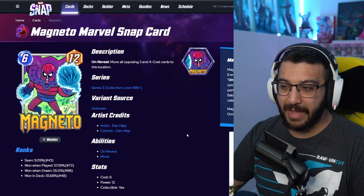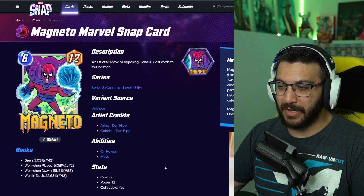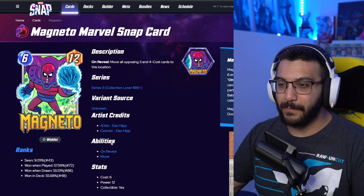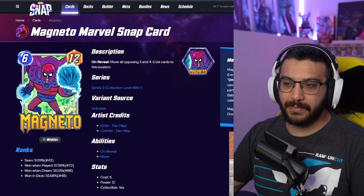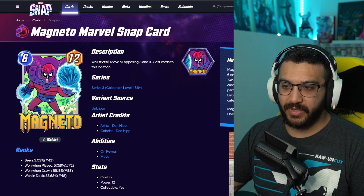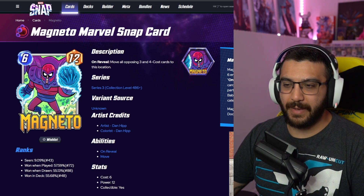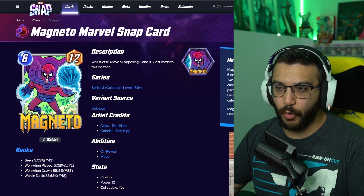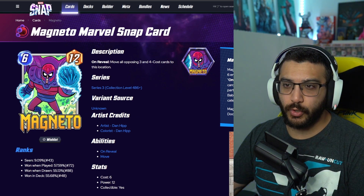Next, we've got Dan Hipp Magneto. I'm really liking the variants for this month, guys — this is going to be a really good month to look into collecting more variants. Very cool, love this Magneto. It's a bit on the simpler side — I feel like there could be a bit more going on. The green explosion is not that bad, but I kind of wish there was just a little bit more with this Magneto variant. This is going to be 700 gold — a rare variant.